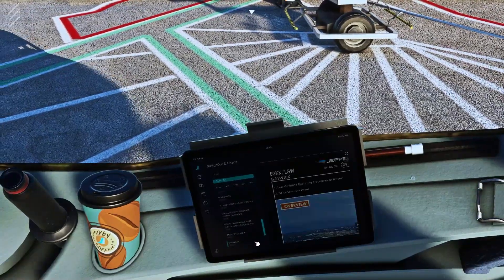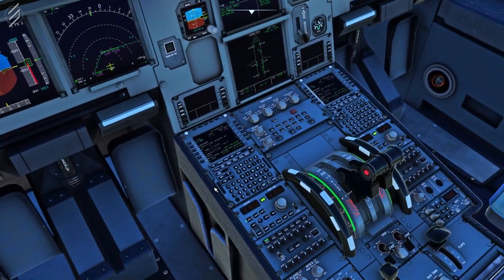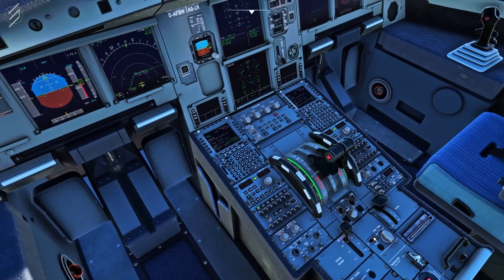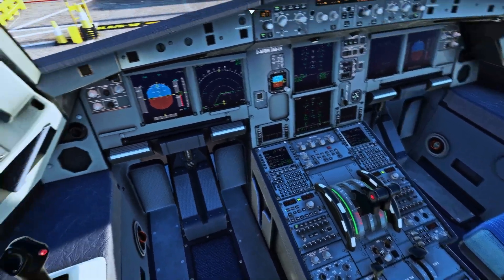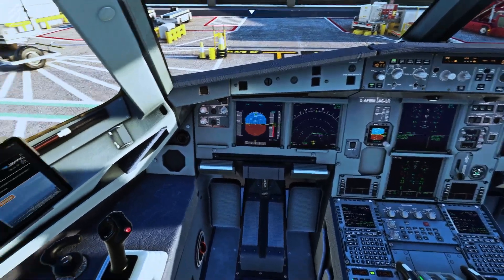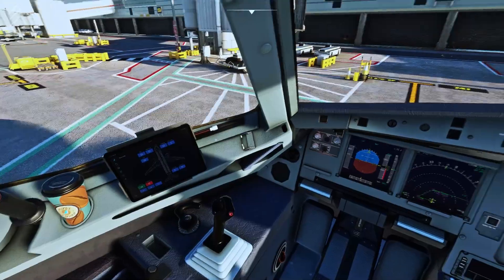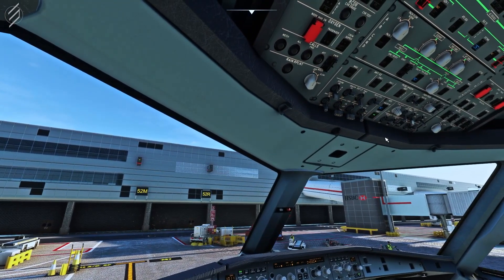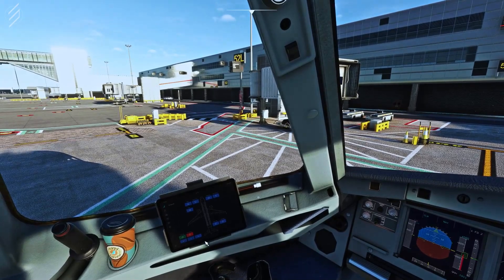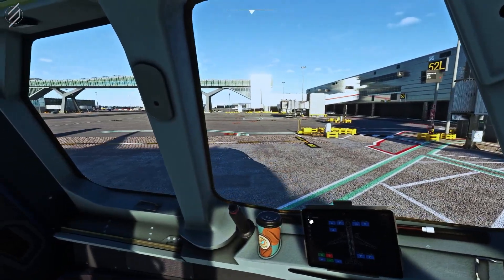The pushback has started. We can release the parking brake and start engine 2. While engine 2 comes to life, I can quickly look at what we need to do for taxi. Check everything above you to make sure all systems are done accordingly. Pushback sometimes needs to be prompted, so just make sure it goes smoothly. As you can see, engine 2 is coming to life.